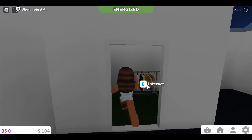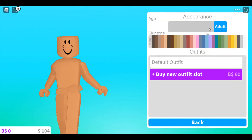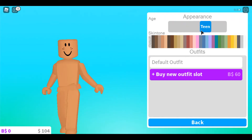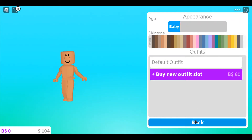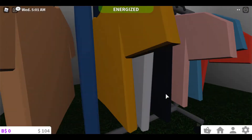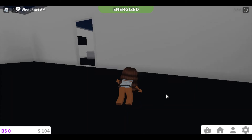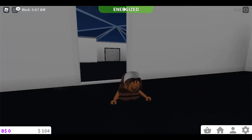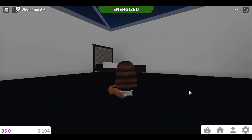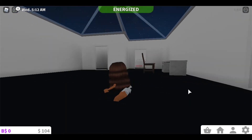Another update that happened in Blocksburg is that now you can change your character to a baby. Now you have adult, kid, teen, and baby. When you're a baby in Blocksburg you look like this — it's like a miniature, oh my god, it's adorable!